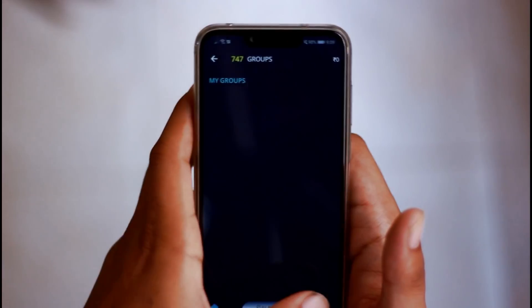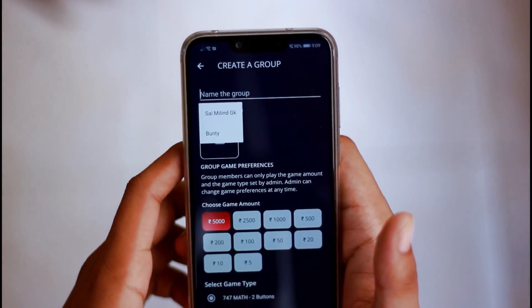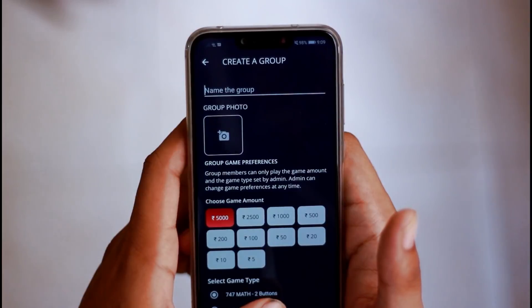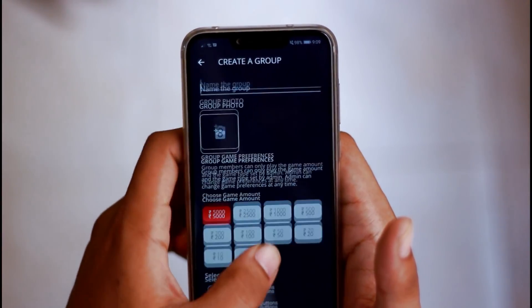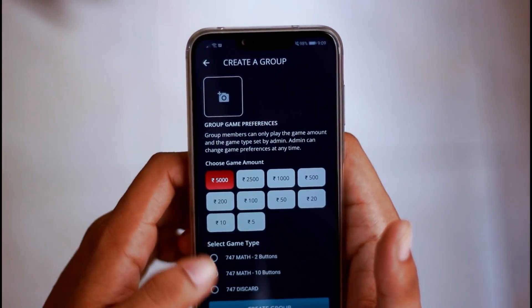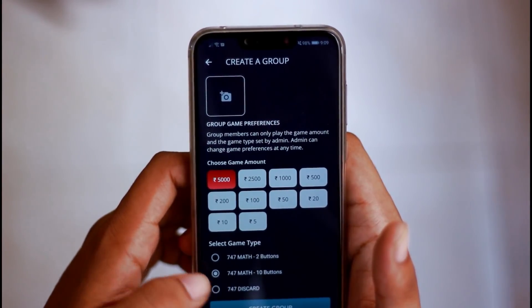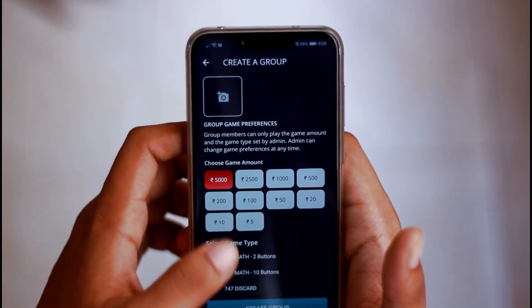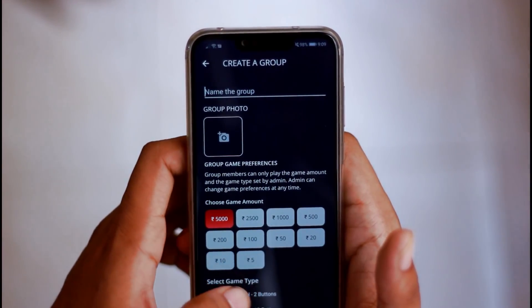If you have any friends, you can check your friends. If you have 10 friends, you can create a group. If you are in the card mode, you can enter your group photo and enter the group mode.